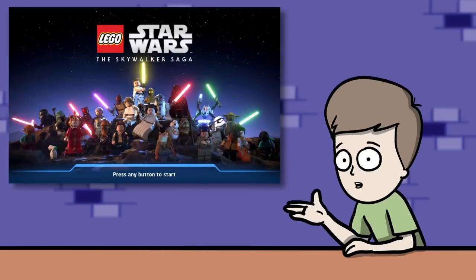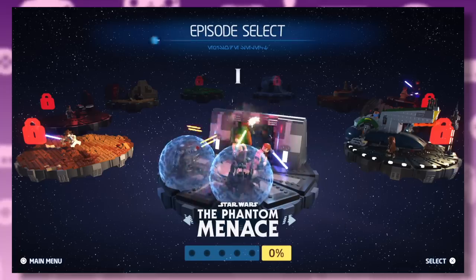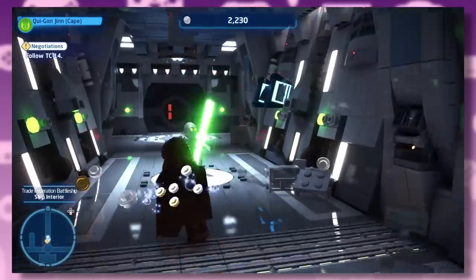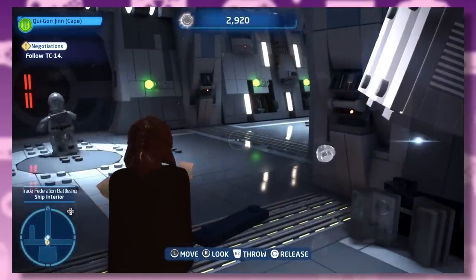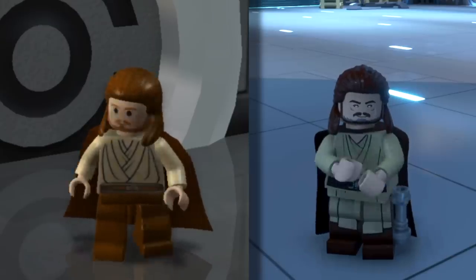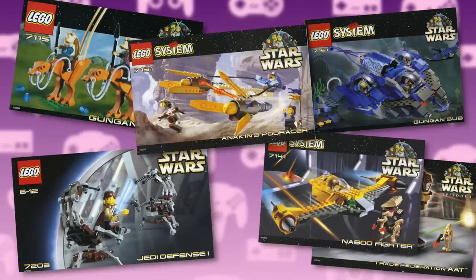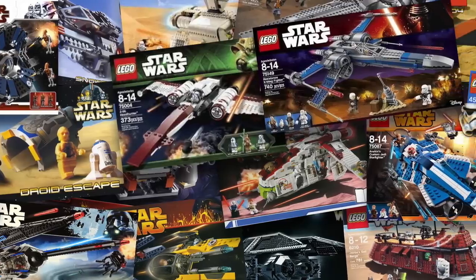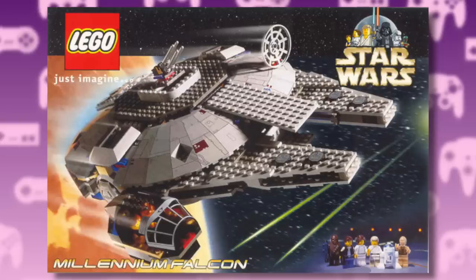Moving on, we have the Skywalker Saga, released 17 years after the original — part remake, part reimagining. The first thing to jump out at you is the huge improvement in graphics, but the game is still based around relatively simple-looking LEGOs, only now they're really high res with all this dynamic lighting. The difference kind of reminds me of watching Toy Story 1 versus Toy Story 4. The LEGO designs have also changed in the past 17 years — when the originals came out, LEGO only had the Star Wars license for about six years. Now we've had over two decades of LEGO Star Wars, so pretty much every aspect from the movie has been turned into LEGO, in some cases many, many times.